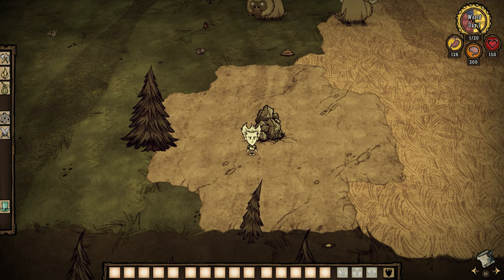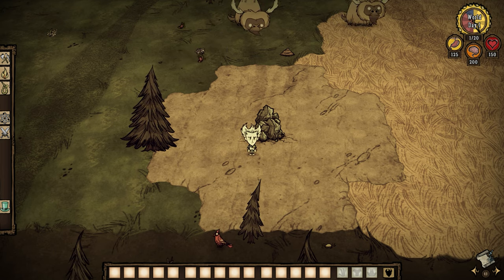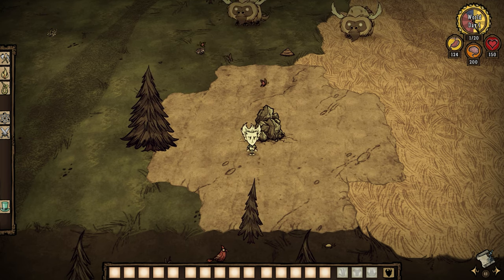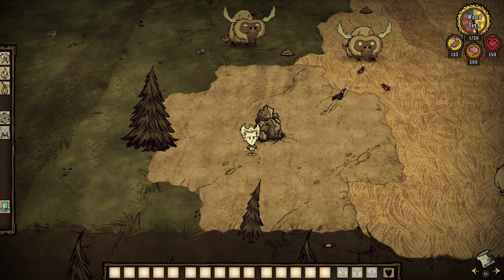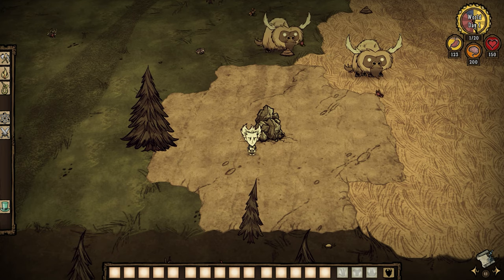Hey everybody, Jazzy here. I got a quick Don't Starve Together guide for you today. I actually learned by accident while working on my multi-shard dedicated server guide that it's really easy to link up different cave entrances on the surface with different cave exits in the caves. It's quite simple and the best news is you don't need a dedicated server to do it, so I'm going to show you how right now.